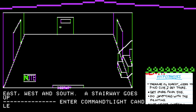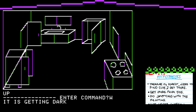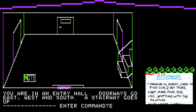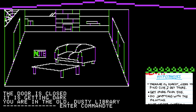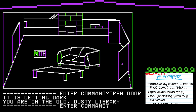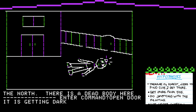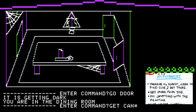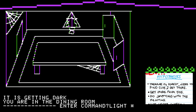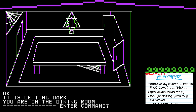I'm going to say light candle, because I don't think... okay, interesting. Which way did I just go? I thought you were going the wrong way. Open door. East. South. Open door. East. Go door. Get candle. Light candle. And then go east.